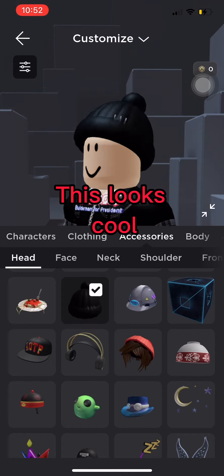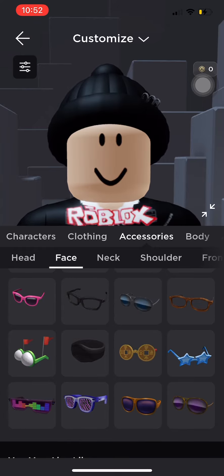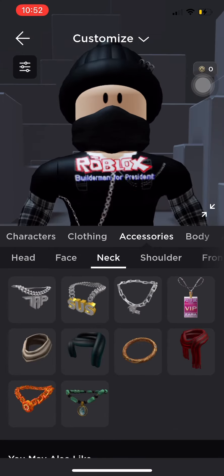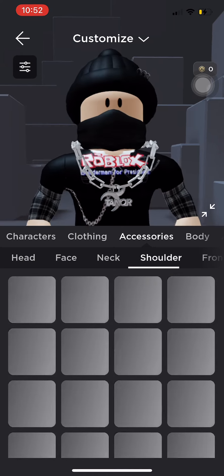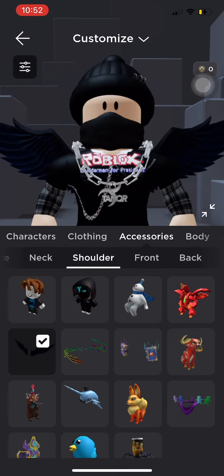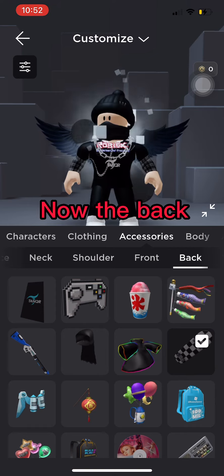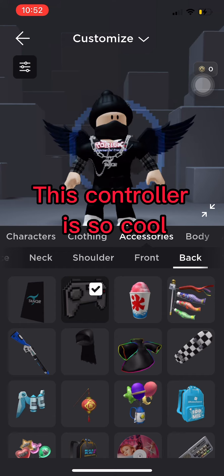This looks cool. This mask looks cool too. The tanker chain looks so cool. This dark blue wing is cool. Now the back — this controller is so cool.